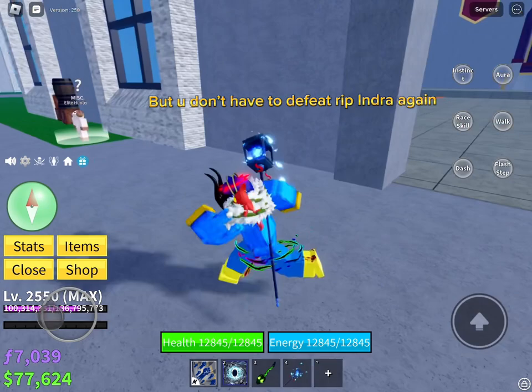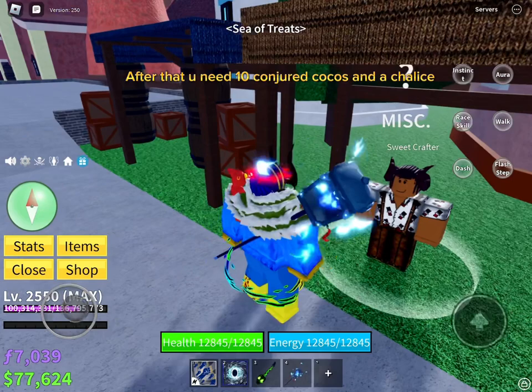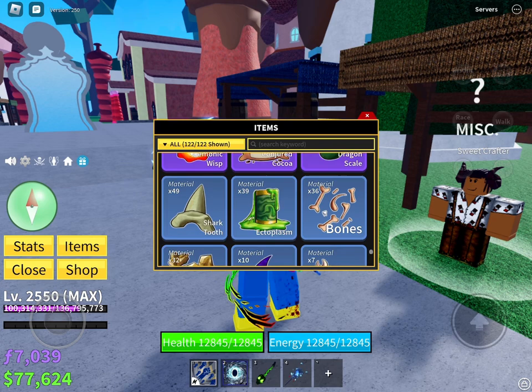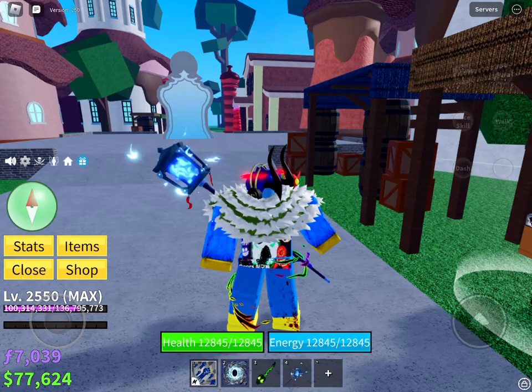You don't have to defeat Rip Indra again. Go to Charcoal Land. After that you need 10 Conjured Cocos and a Chalice — I will show you how Conjured Cocos look. After you get 10 Conjured Cocos, he will craft the Sweet Chalice.